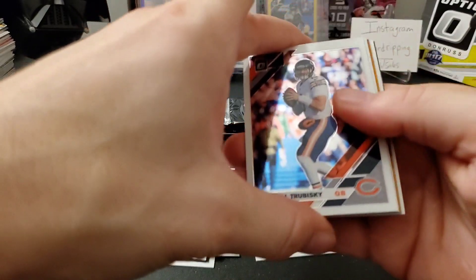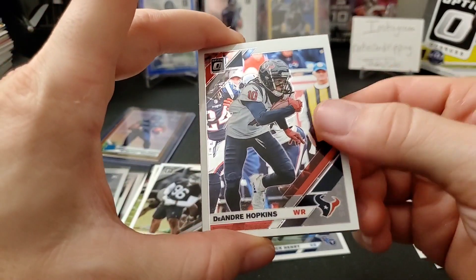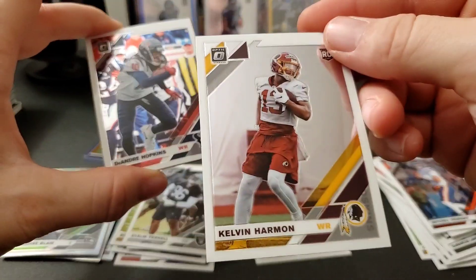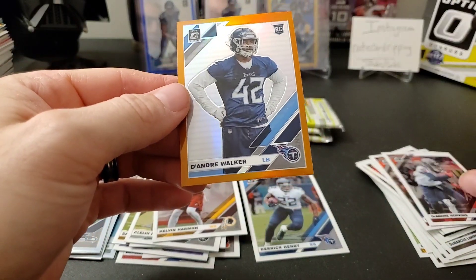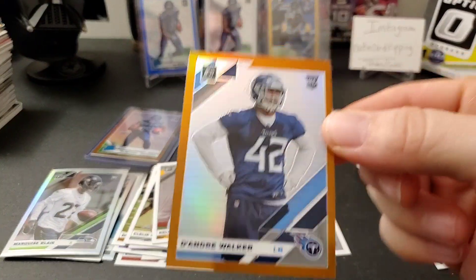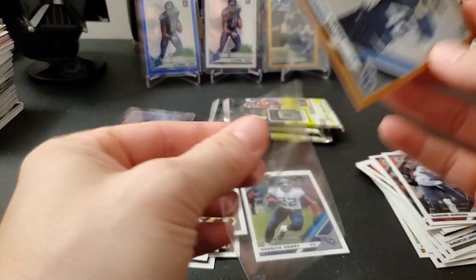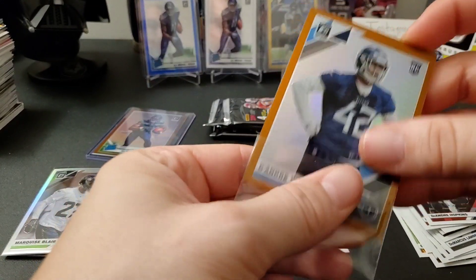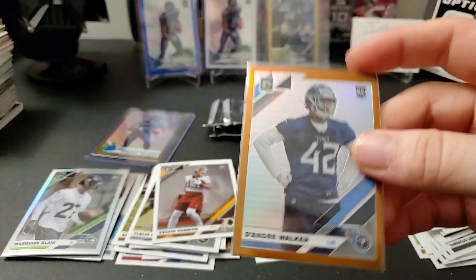This one might be our auto because it kind of bows out a little — well, maybe not. Mitchell Trubisky, DeAndre Hopkins Kid Reporter. On the back we have a Kelvin Harmon rookie and a bronze DeAndre Walker — a PC Titans player, not the one I'm really looking for but I'll take it. So we got two decent cards: a PC bronze and a DK Metcalf bronze.